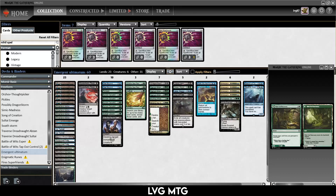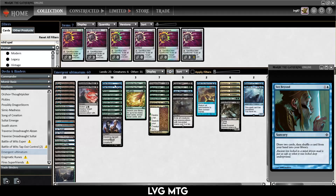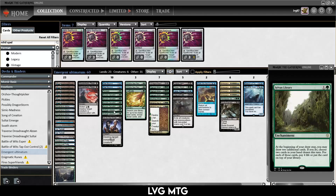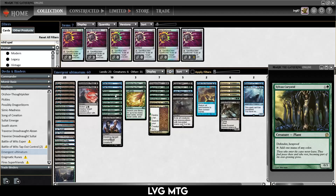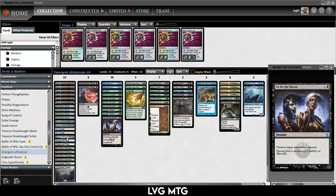Cultivate, Bala Ged Recovery, Sea of Beyond to shuffle back some targets if we have to draw them, and Sylvan Library to float some cards on top of your deck. Sometimes you'll see you draw a Beacon of Tomorrows and you can try to keep that on top so you don't actually draw it. I had more Farseeks at the beginning but then I realized Sylvan Caryatid is legal, and this is not a Fires deck where land count matters — you just want mana. Sylvan Caryatid fixes your mana and it's a great blocker. Then I have some removal spells and some lands.